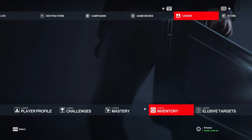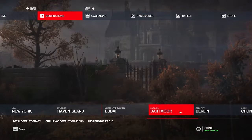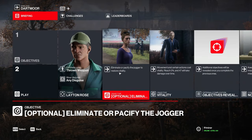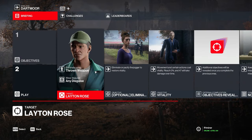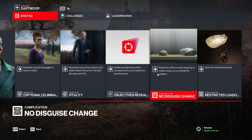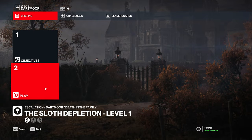To actually get the item you need to own the 7 Deadly Sins DLC. If you have the DLC, go to the Dartmoor location and choose the Sloth Depletion escalation. A little gimmick of this escalation is that if you move you lose health, and if you have 0% left you die. You cannot choose a loadout, so let's go right into the first level.